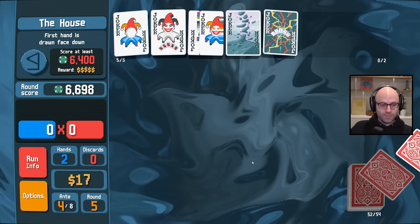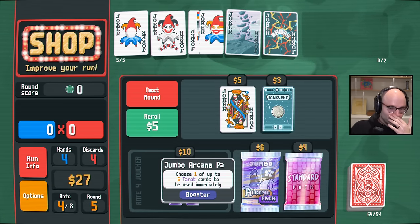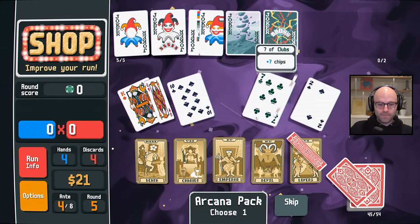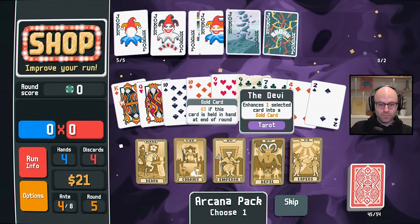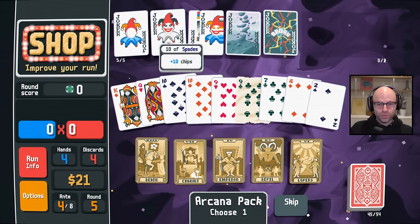Okay, this is cursed a little. It's not calm, at least. But it's not as cursed as many of our recent runs. Realistically, what do we need? It's so hard to make a straight. Do I want to copy a card? Because then I'm robbing Peter to pay Paul.